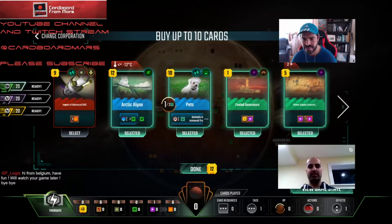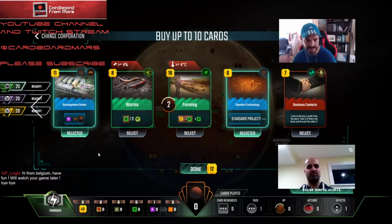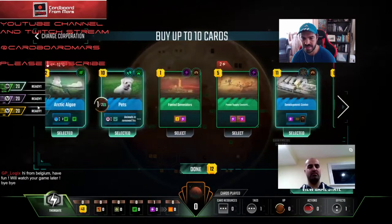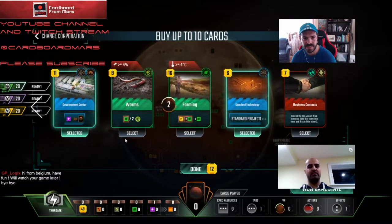I could maybe see not taking Consortium, but Fuel Generators is a building tag at least. It's not even clear that we want to go for Builder. Maybe we just skip these, get Standard Projects, and just go bump bump up. Oh, what about Development Center? That's not bad for us. Yeah, I like that. With such cheap power, I think that's good. And this is nice because we're not taking so many cards.